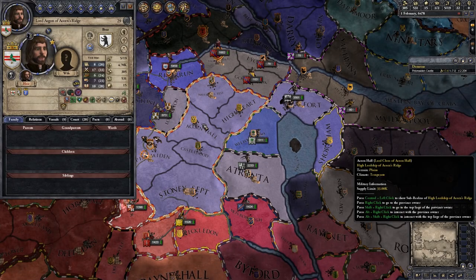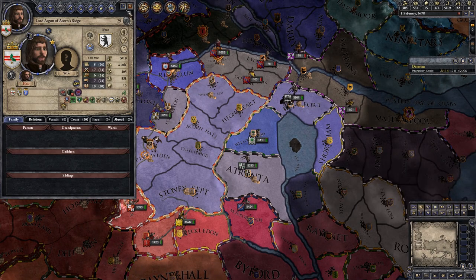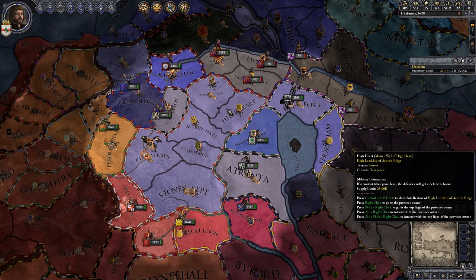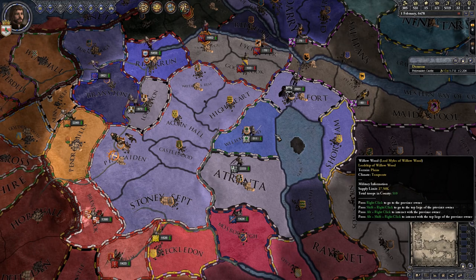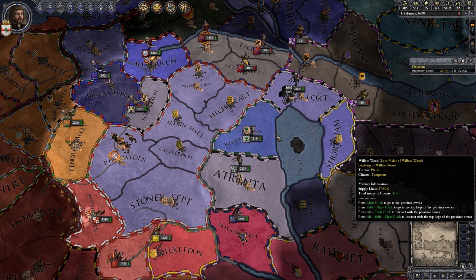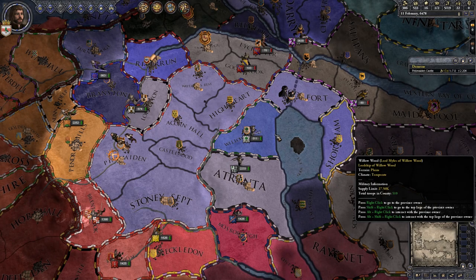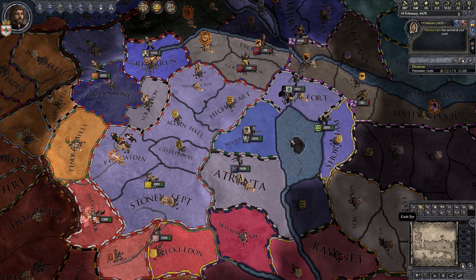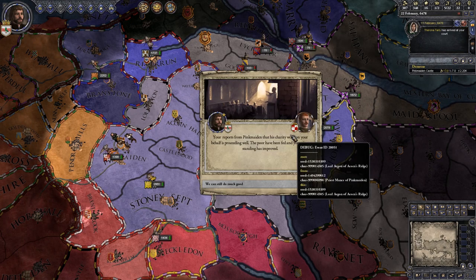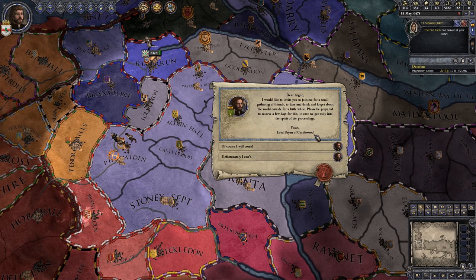I've gotten all of my stats fixed and my gold fixed to where it was at the end of the last episode. Now I think we can begin to go ahead and advance in the timeline. There's that marriage proposal right there coming through. I'm going to go carousing with one of my lords — the Lord of Castlewood. I'm not going to do it too often though, because I don't want to gain the drunkard trait or anything like that.